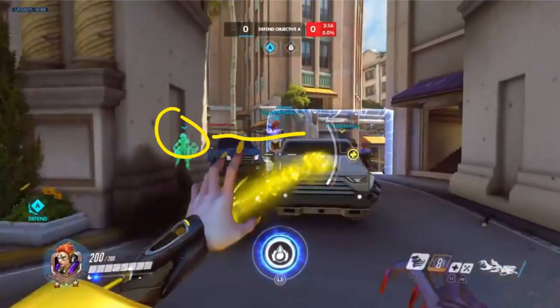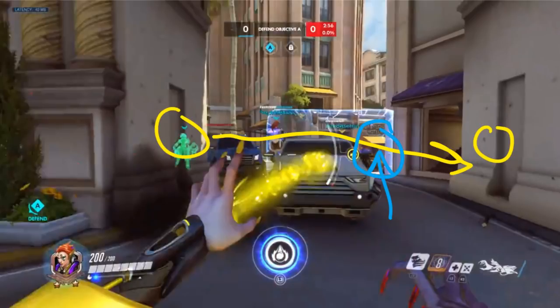The other benefit of throwing the healing orb between the two walls at a choke is it gives Moira time to step ahead of the tanks a little. As long as you're not getting hooked by Roadhog, you can do damage on the enemy to refill your resource meter while the orb handles the healing for a few seconds. That's a great way to use the healing orb — let it do the healing, and use that time to rebuild your meter. That's another reason not to just throw it through your team and miss out on heals.